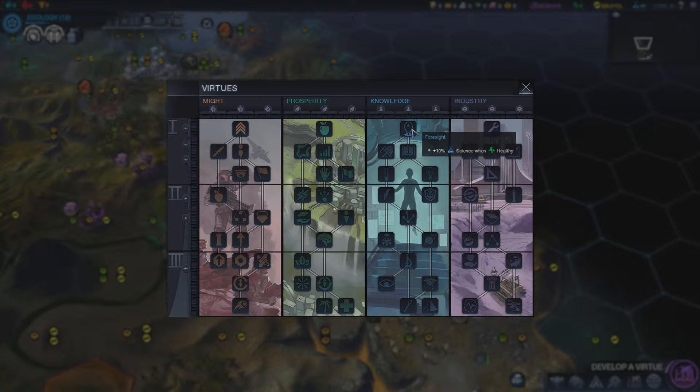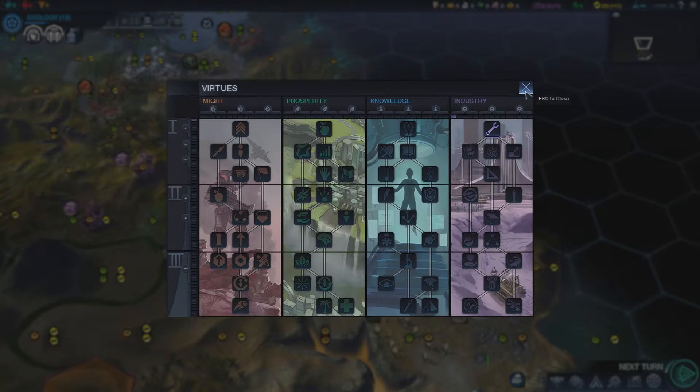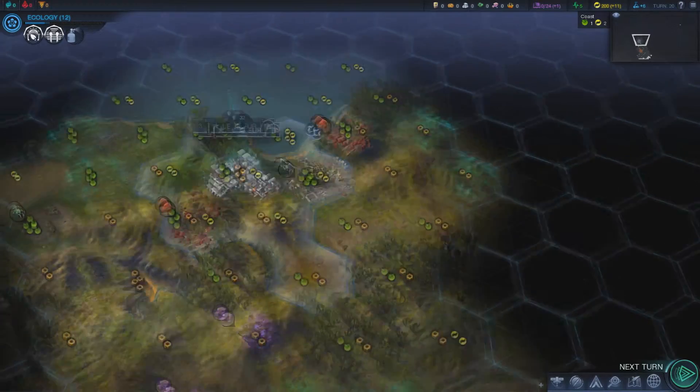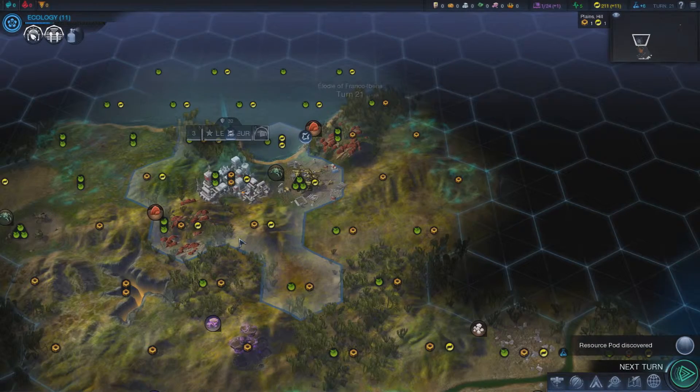Virtue options include: 10% food retained after city growth, 10% science when health is positive, and production bonuses towards buildings. We want some production going — perfect. Now I've got 11 energy and I'm getting 11 per turn, which is good. Getting 6 science per turn on turn 21.